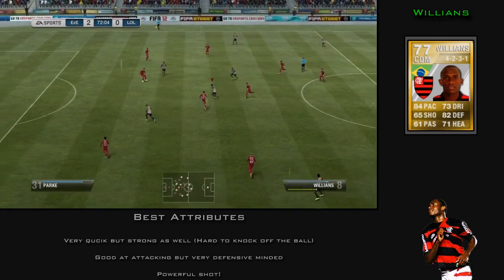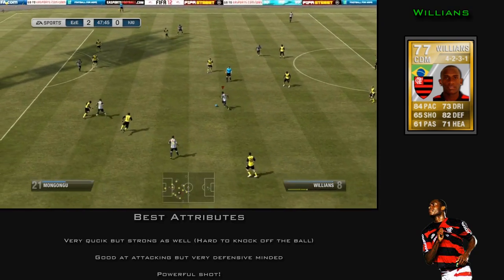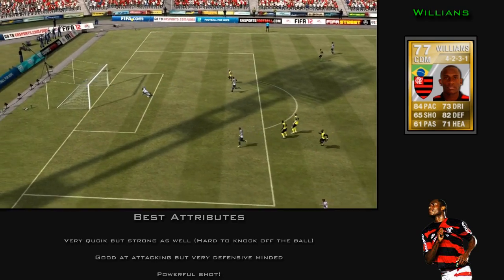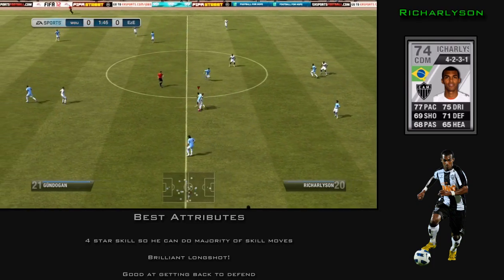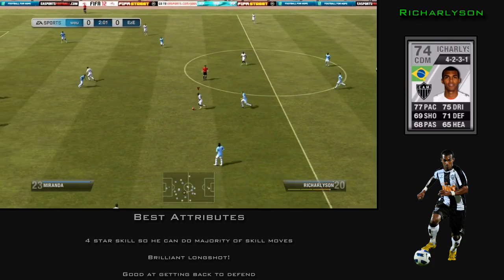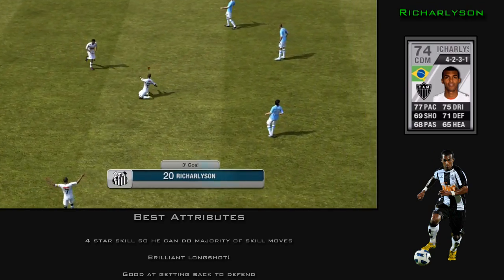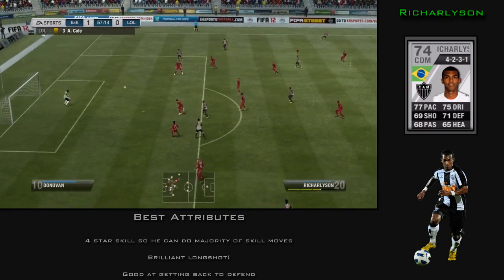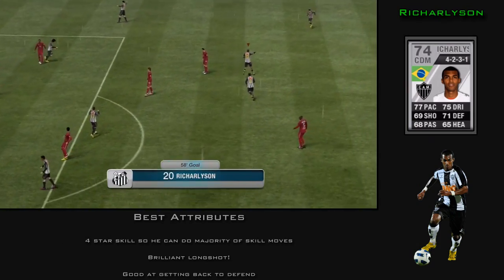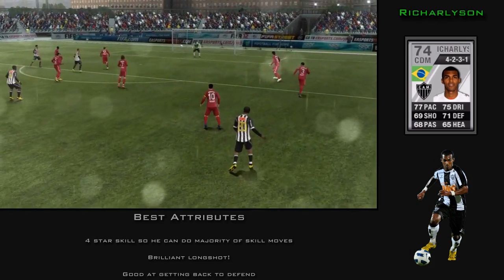As CDM, our first is Williams who is just an out-and-out defensive player, but he also has a good long shot for attacking as you can see in the background. Next we have Rich Arleson, one of my favourite CDMs in the game. He's left-footed with an amazing long shot and is pretty quick. He has 4-star skills, which is surprising for a CDM — it's a defensive position — but if you like doing rainbow flicks, I'd definitely recommend him.